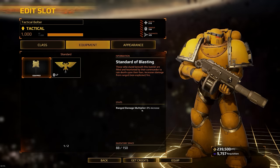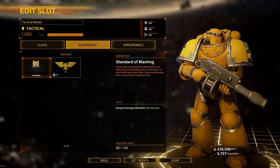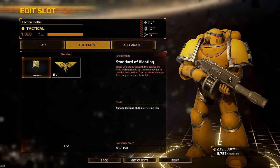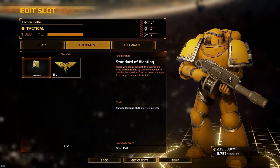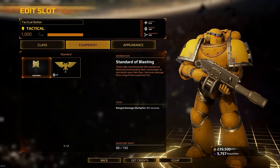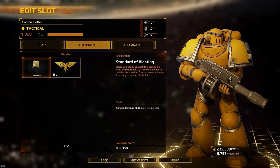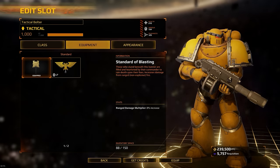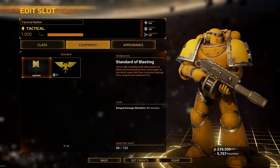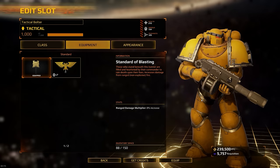For a ranged squad I take the standard of blasting, which gives an 8% ranged damage multiplier. So if you've got squads of devastators, other tacticals, lascannons, or plasma cannons — everything ranged — you're adding an 8% increase to their damage multiplier. If you're defending Harkas and you have a full squad of lascannons on the wall with this buff, you can do a tremendous amount of damage onto tanks, vindicators, and rhinos.